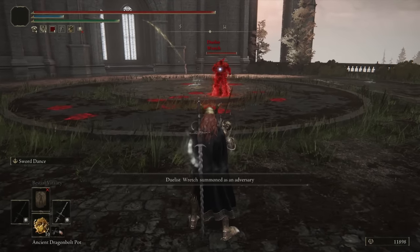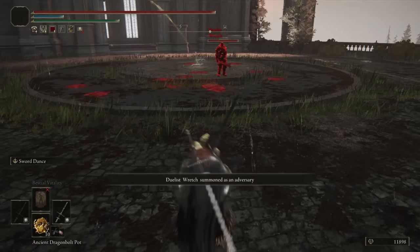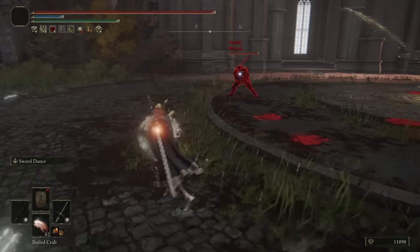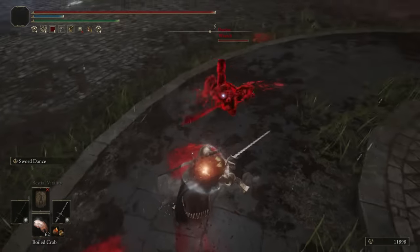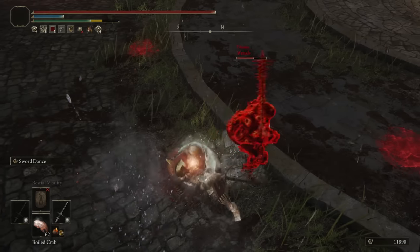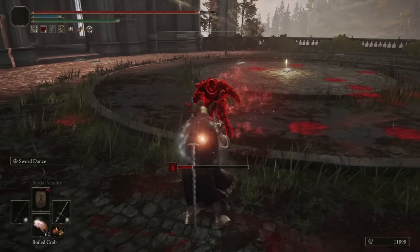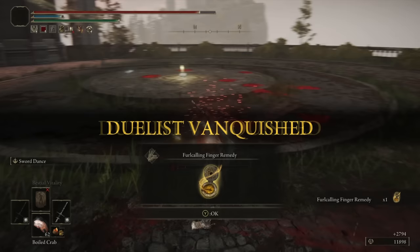Jumping into our final battle, we have Wretch with the Blasphemous Blade and the Dung Eater cosplay — not wearing the helm though, maybe it's too heavy. He's got a different helm on — I think it's the skeleton helm. I'm always down for a cosplay fight. Some good roll catch potential with the flam — oh my god, the bleed buildup! I wasn't expecting that right there. Sword Dance actually hits. Well, I appreciate the Dung Eater cosplay — always a fun fight.